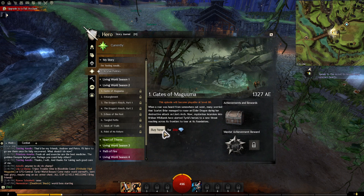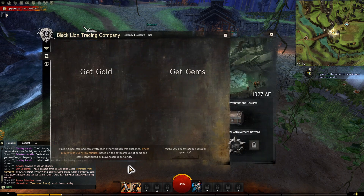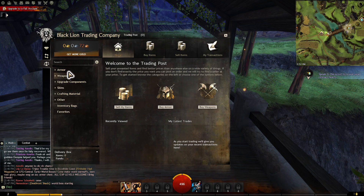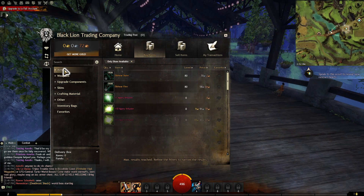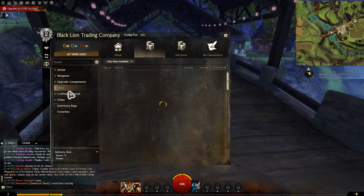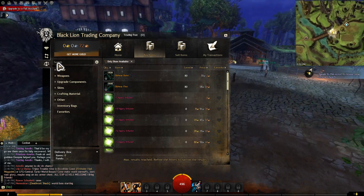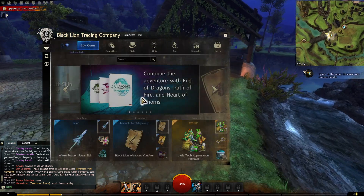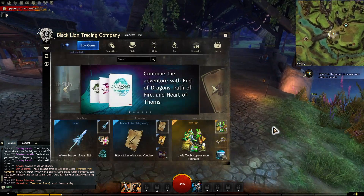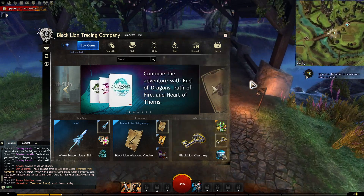Now, these Living World seasons you do have to purchase — you buy them for gems, which is the premium currency of the game. But there is a way, when you go to the in-game store, to convert your in-game gold into gems and vice versa. We also have the trading post, which is pretty much like your auction house. You can buy different things in here: weapons, armor, skins for your weapons, materials, all that stuff. You can search for items by name, or use this gear icon to search for different item rarities. I do want to mention again about the in-game store — none of this is pay to win. This is just all cosmetics or utility things, just cosmetics and quality of life.